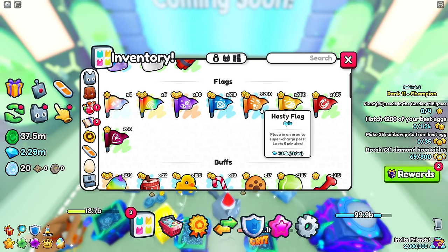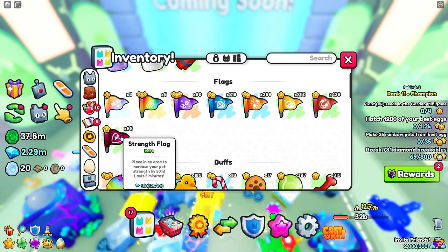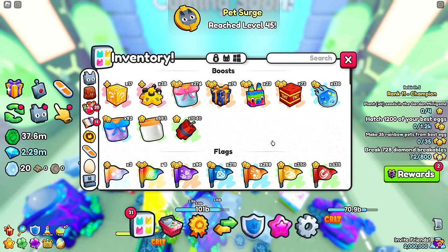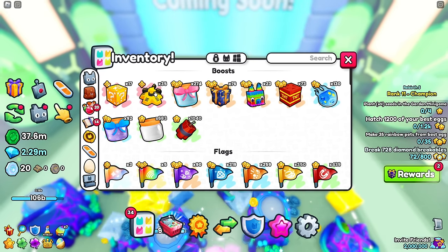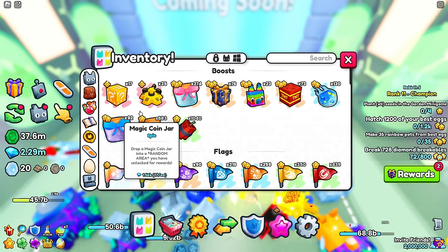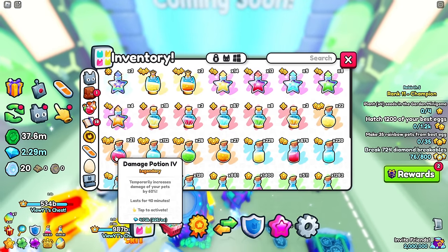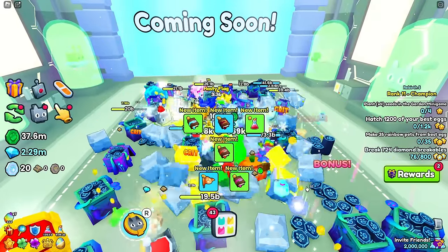Put on a Hasty flag and a Strength flag. If you don't have those, use a Rainbow flag. Also put on Rainbow Fruits to speed up your pets and make them mine quicker. There's also a new Sprinkler item you can place in an area to increase breakable respawn rate by 50%, so place a few of those. Make sure to also activate a Damage potion, because the faster you break stuff the more chances you get at drops.